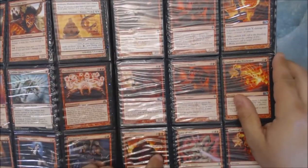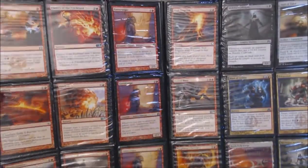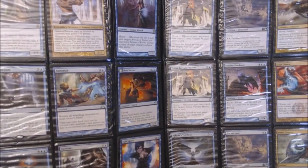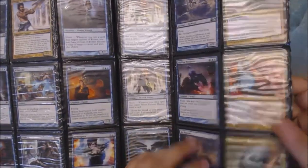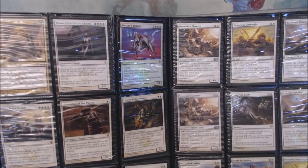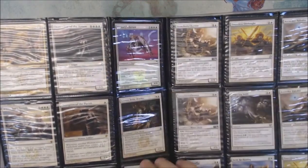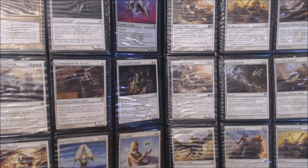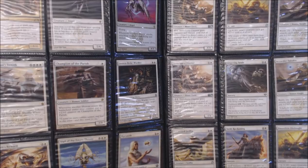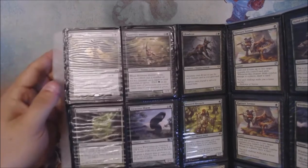We've got a Goblin War Driver in here. Vandal Blast - Commander Staple. Battlefield Forge, just one. Jace's Sanctum. Sphinx's Tutelage. Simic Charm. Chancellor of the Annex - I don't know if that's any good, it's an expensive angel. Foil Victories Herald. A White Sun's Zenith - this is good for Cat Tribal now. Champion of the Parish. Sigil of the Empty Throne - that's good too. Reveillark. Ghoul Tree - I love this card. 10/10 Zombie Treefolk for 7 and a Green.